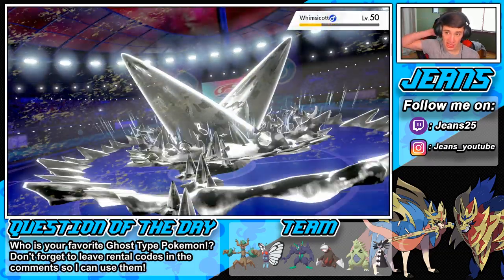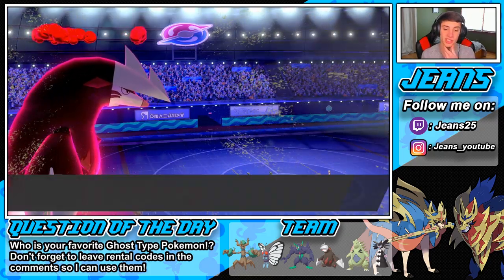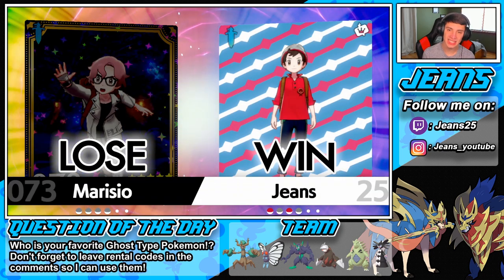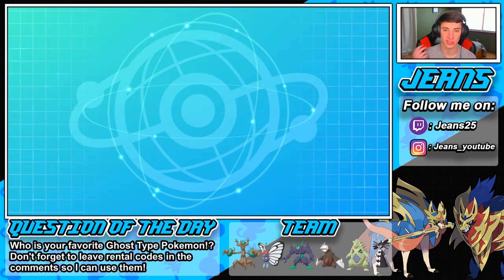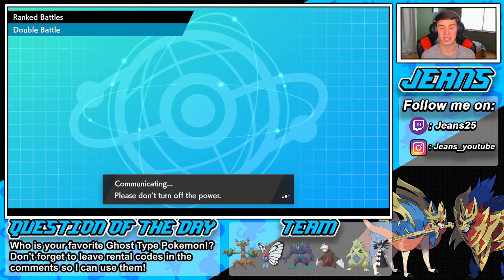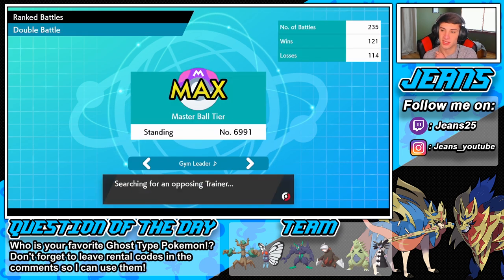That one was pretty solid. The Leech move brought us back and we can eventually Harvest for another Berry — awesome. We go up to 6,991 rating. Next up, going against another Milotic — been seeing a lot of these recently. The Milotic is probably running Coil, Recover — that competitive Milotic that's been taking over the meta. He possibly has an Intimidate Arcanine, so I'm going to roll Adrenaline Orb Butterfree in front for that speed boost.